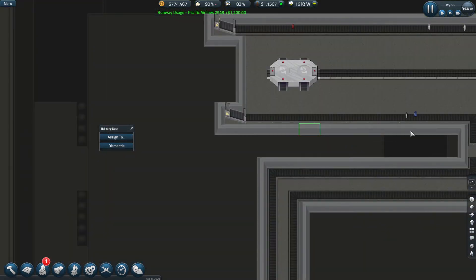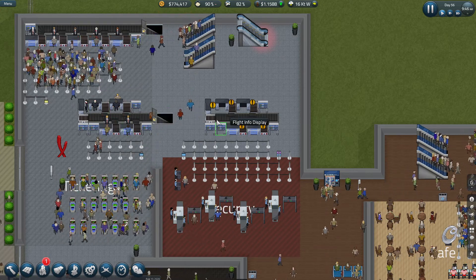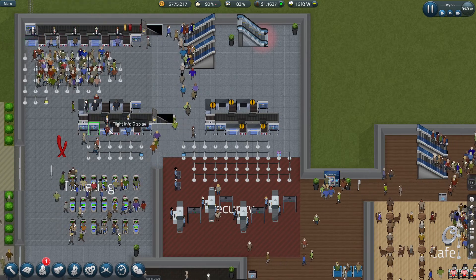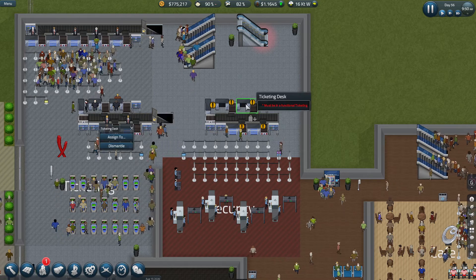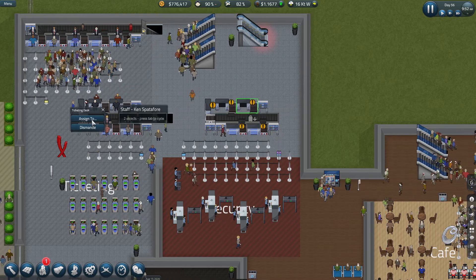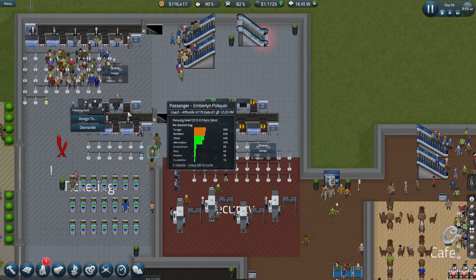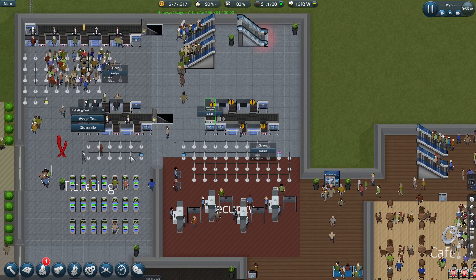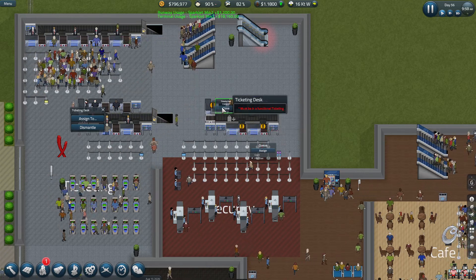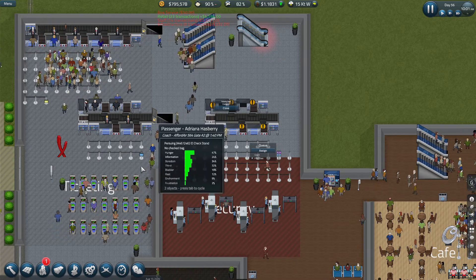We can walk straight in, drop the bags off, and go through — though not yet because we need ticketing done first, and we can't do that until we fix this here. I'll probably want to split up the queues, having one queue for this section up here, one for down here, one for over here. That queue assignment is a bit strange — this one seems closer but it's assigned the other way around. We'll leave it like that for now and sort it out later.